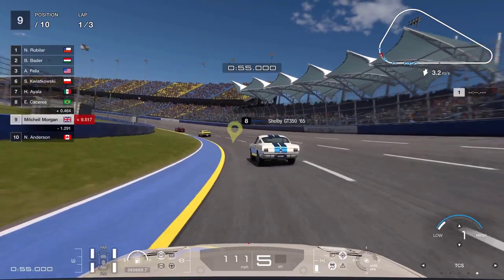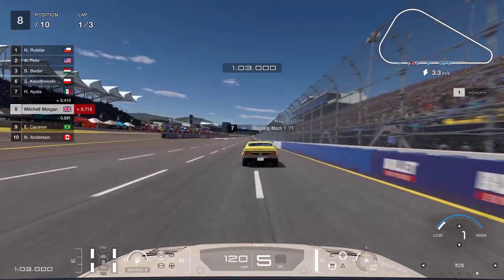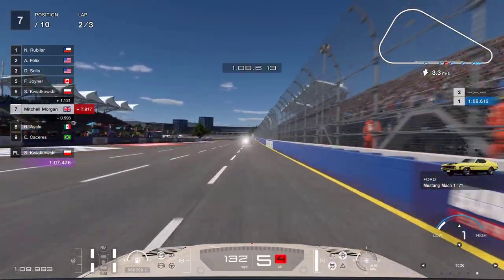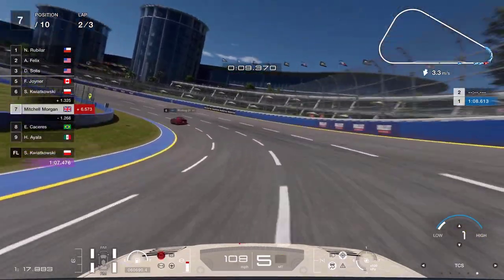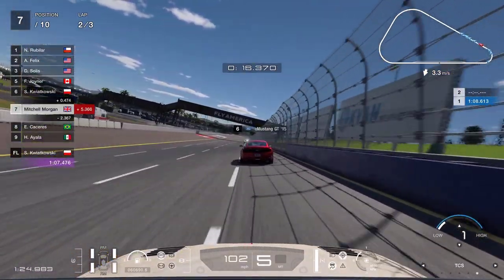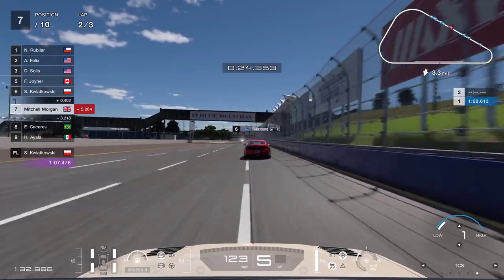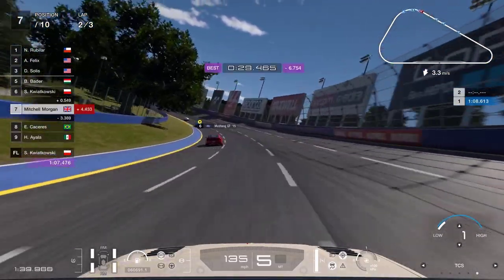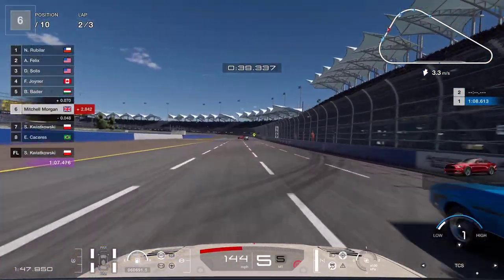Just need to get it slowed down, come past the Shelby - love that car. Getting on the back of this Mustang Mach 1 and going on the inside. Then we've got a new Mustang we're chasing down in front of us, so we're up to seventh making some progress. We're going to come up on the inside of this Mustang GT - haven't quite got the legs to get him down this straight so we're just getting the slipstream. See if we can use that to stay with this car and pull us along to catch the cars in front.